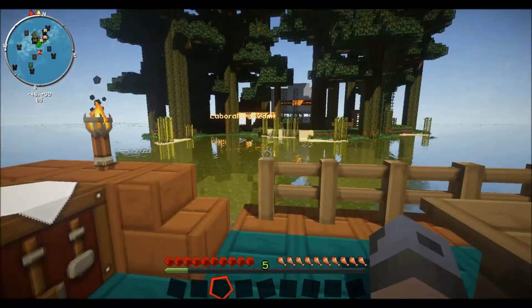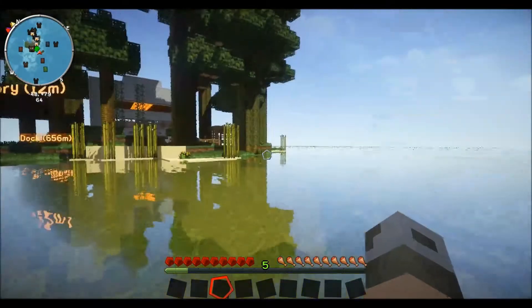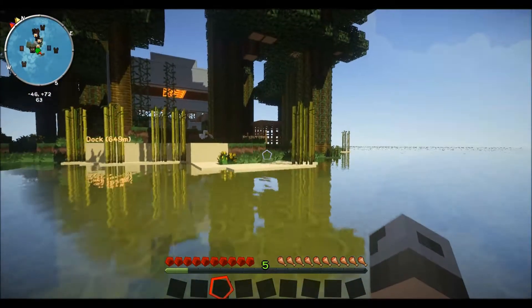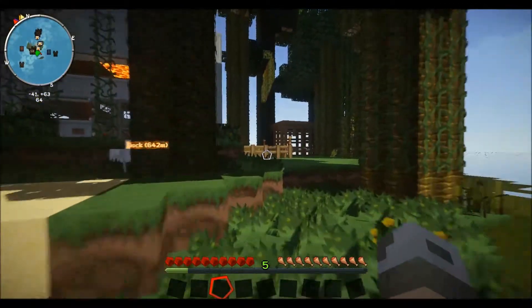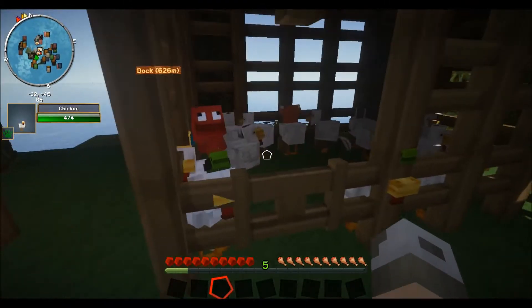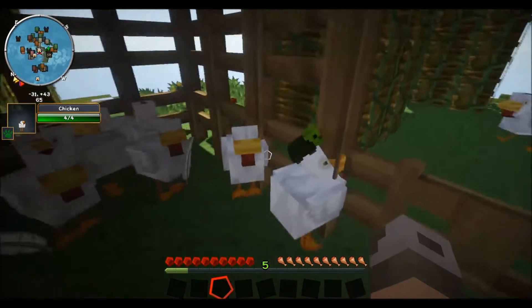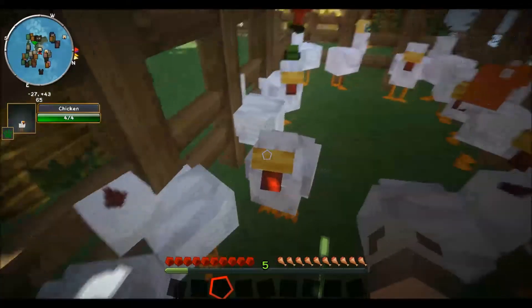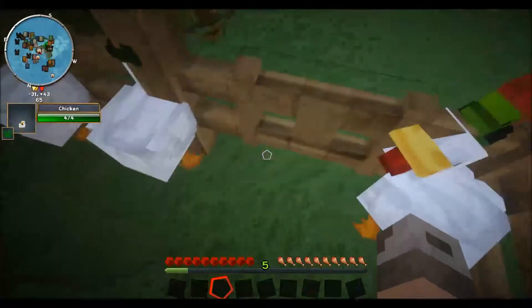First thing we're going to need is eggs. Definitely eggs. So we'll have to swim over to the island and collect some eggs, if the chickens have laid any eggs. I'm not sure if they have — they're kind of slacking today. Any eggs? Maybe. Please. We'll get eggs later.